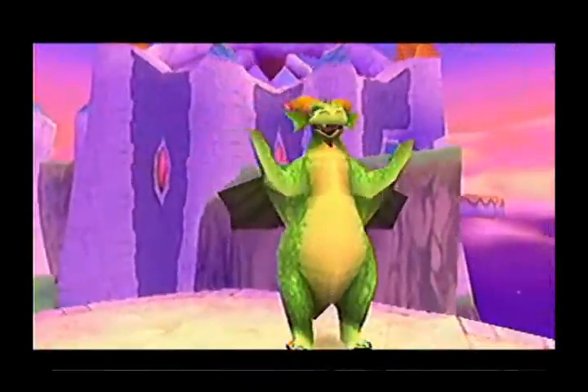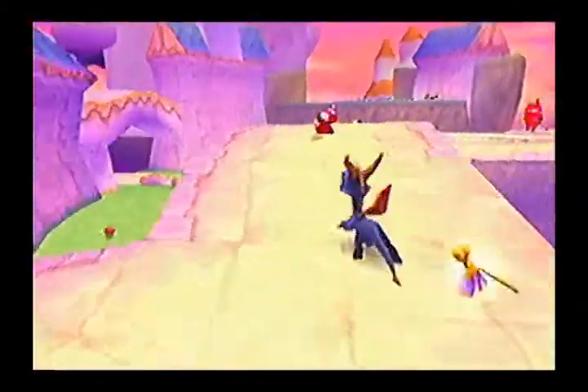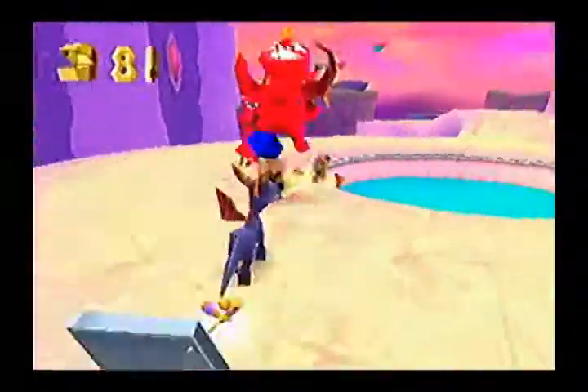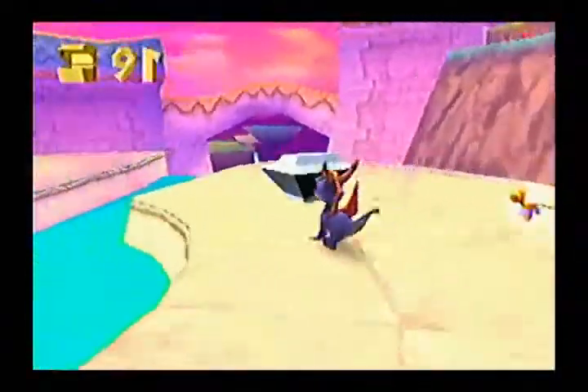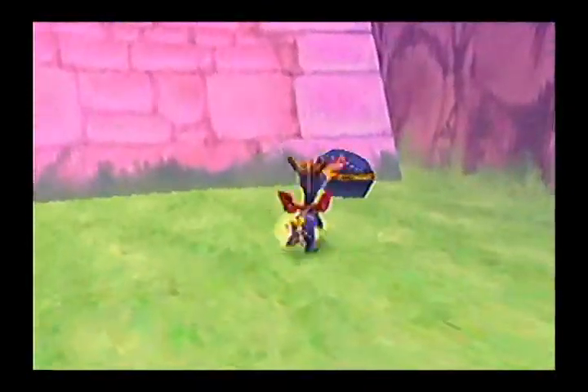'Fairies are always on your side, Spyro.' It definitely helps to free the fairies — it pays to help them, just because they activate the whirlwinds for you. There are some fairies here as well, so you do want to look around in this bottom section. Dodge the bow-wielders. If you notice here — a red one — you don't see this too often. I think the red kind may only be in this level, but I'm not 100% sure.